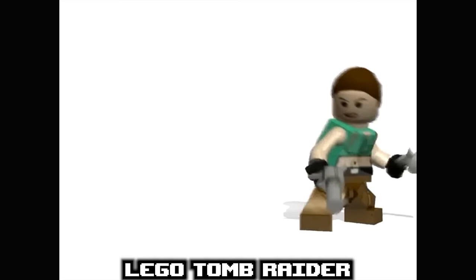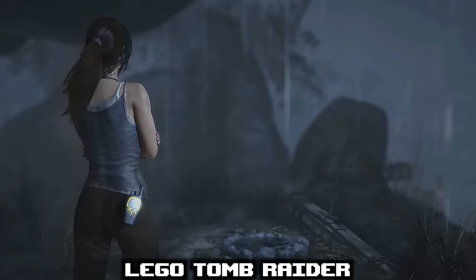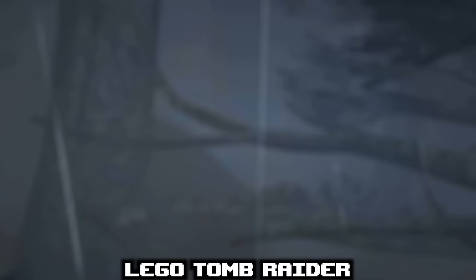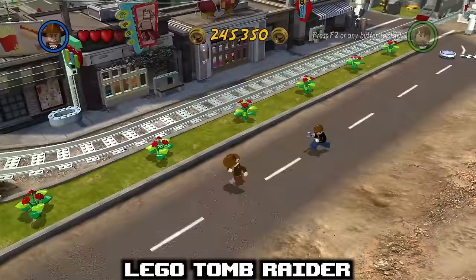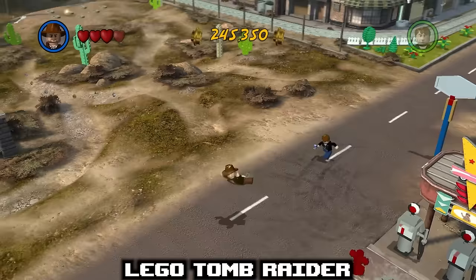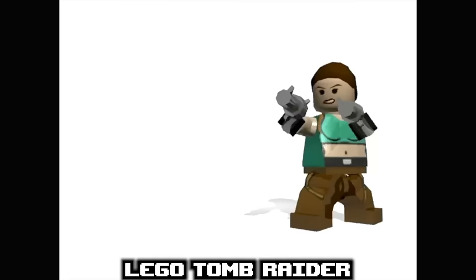LEGO Tomb Raider was another scrapped game idea from TT Games, but not because of violence — it was for two distinct reasons. When TT pitched the idea originally, they felt Tomb Raider wasn't a big enough IP to break even. So instead they pitched a Tomb Raider–Indiana Jones crossover game to Lucasfilms, since the games have similar themes. However, Lucasfilms rejected the idea, as George Lucas held a grudge against the franchise for feeling Tomb Raider had copied Indiana Jones. Thus LEGO Tomb Raider was shelved for good, besides one last remaining trailer demo.